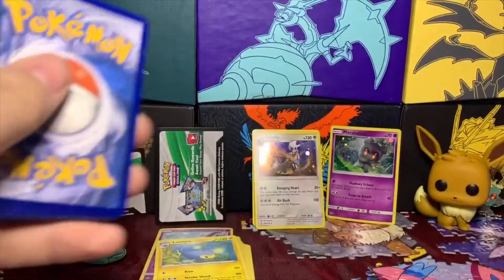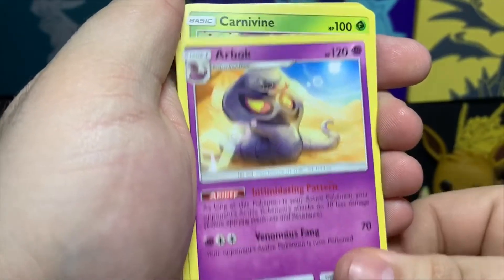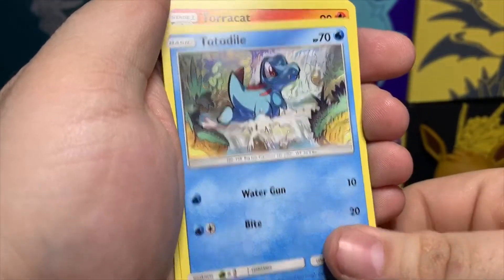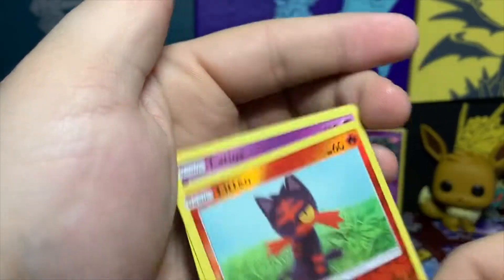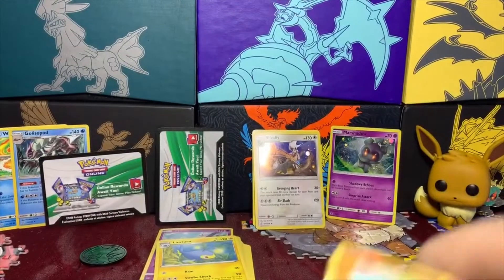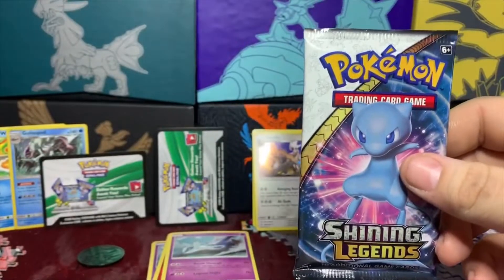Code card for you guys — four from the back on this next Shining Legends pack. We got a Fire Energy, Venusaur, Beedrill, Cascoon, Totodile, Torracat, Poliwag, Jynx, Litten, and look at that — another Latios holographic! What are the odds we get two of the same holo in our Shining Legends packs?